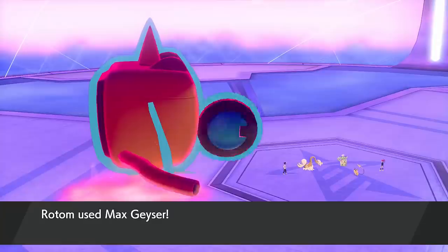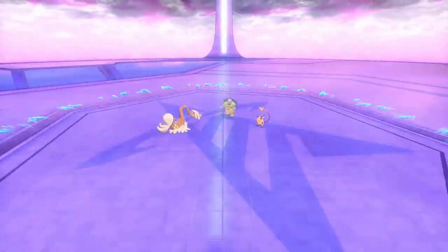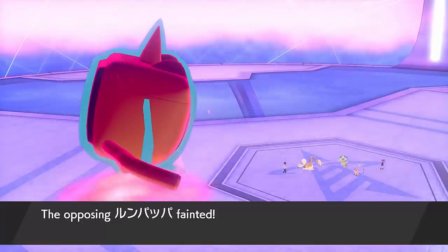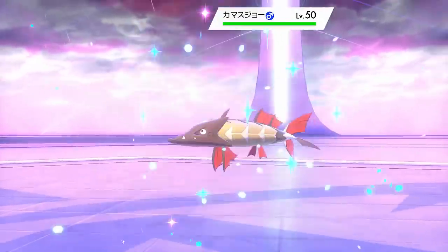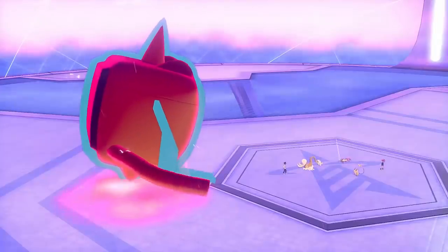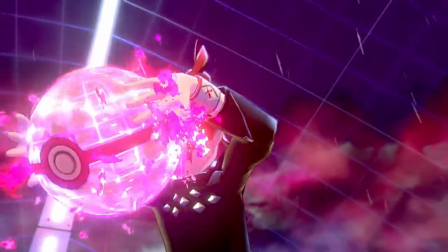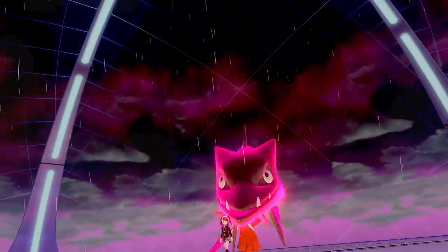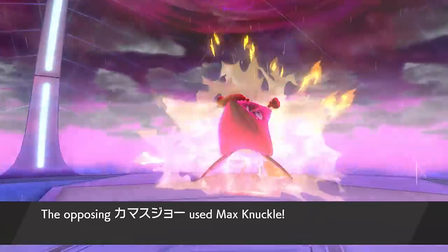Raichu's going for Thunder, which it should really miss because Cloud Nine is there — hopefully that would happen. Thanks to the special defense drop from earlier, I am able to take down Ludicolo with the Max Geyser — that probably did come into play there, actually. Now I have to worry about Raichu's Lightning Rod ability, so taking down Raichu with Max Geyser is my next priority. I did actually set up Rain, but obviously Cloud Nine was on the field so it's not really taking effect now.